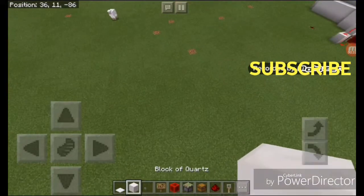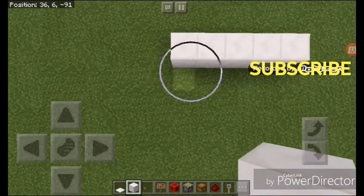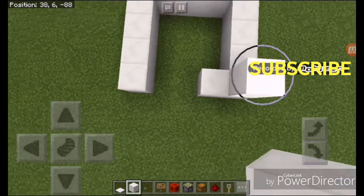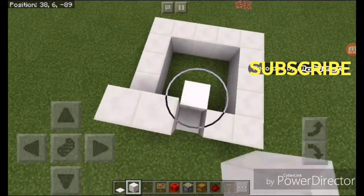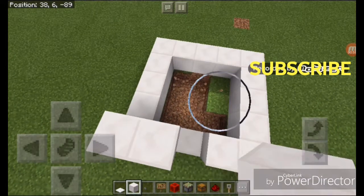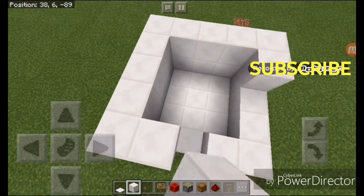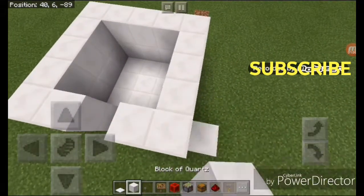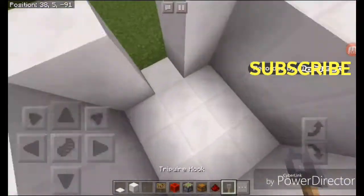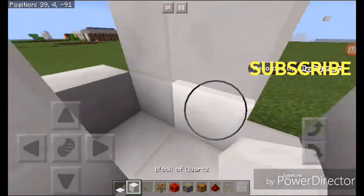First, you're gonna need to choose your block and then put it down. Put a 5-wall like this and then add a 5 here. So we're making a 5x5 square that has a gap in the middle, which will be our walkway. Let's just break this and put some walls, and then put blocks here and here. Then we're gonna break that block and this block and replace them with quartz.